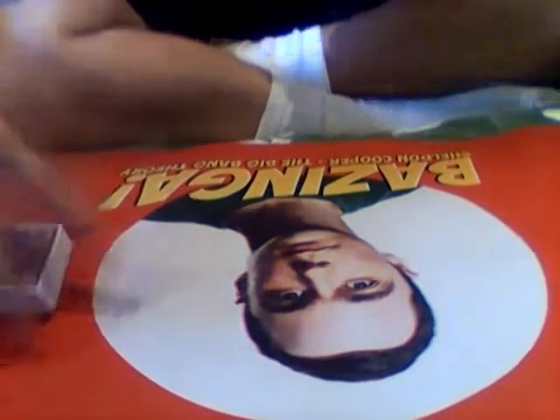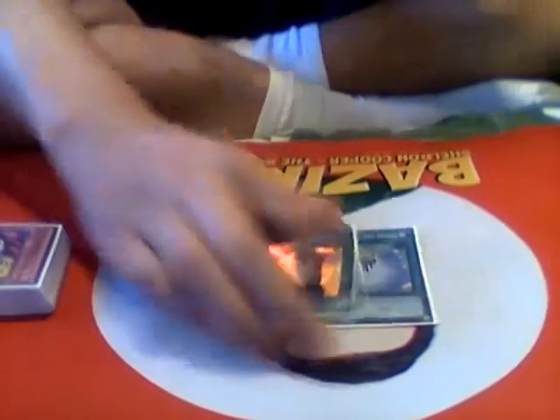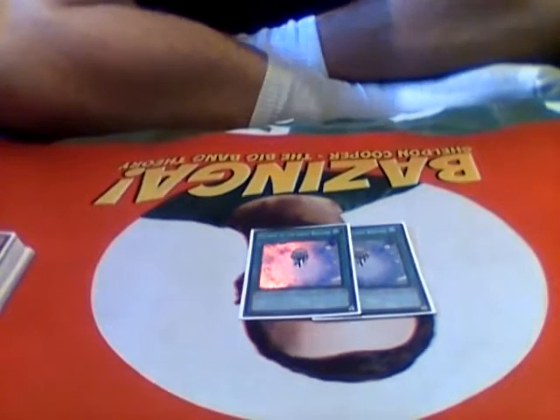That's 26 monsters in the main deck — pretty standard. Moving on to the spells. 2 Charge of the Light Brigade — no matter what, you get value out of this card. Either you mill and you get your Raiden, or you just mill.